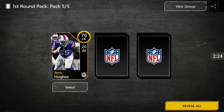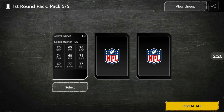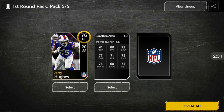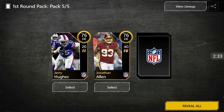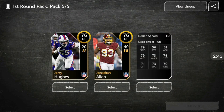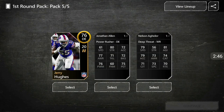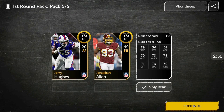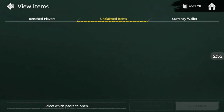This is the last pack, let's go one by one. We get Jerry Hughes — he actually has some decent speed, though not really. Please give me an elite — we get a 76 overall Jonathan Allen. And the last one — no elites, but it is Nelson Aguilar, and he has some decent catching and decent speed as well — 79 speed on that player. Going to go with Nelson Aguilar.